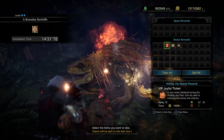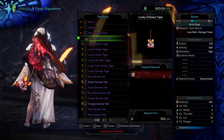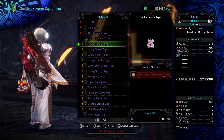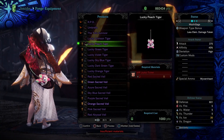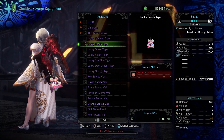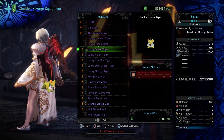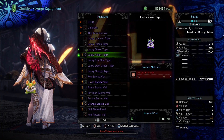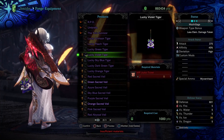You can still have a chance of getting a VIP Joyful Ticket even without the Oolong set. So why go through all the trouble? It's because of the extra goodies you can craft. Remember that Lucky Crimson Tiger Pendant? Using a VIP Ticket lets you craft six more versions in different colors: the Lucky Peach Tiger, Lucky Green Tiger, Lucky Violet Tiger, Lucky Sky Blue Tiger, Lucky Dark Green Tiger, and Lucky Orange Tiger.